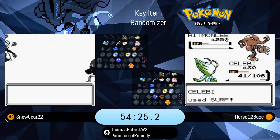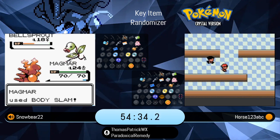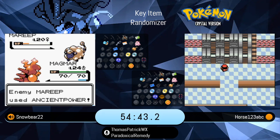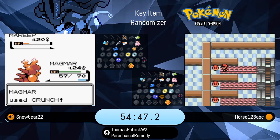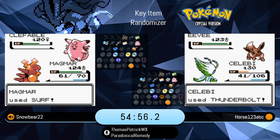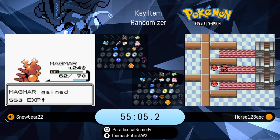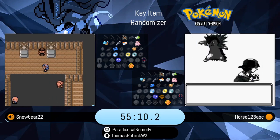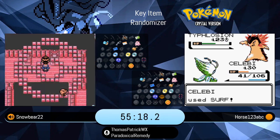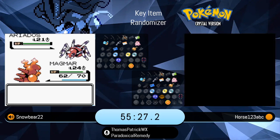Horst is almost finished with the Rocket Hideout sequence — he's on the Ariana fight, for fans of HeartGold SoulSilver. So he'll be just defeating the three Electrode and picking up his next key item from Lance. Meanwhile, Snowbear is just one fight away from Morty.